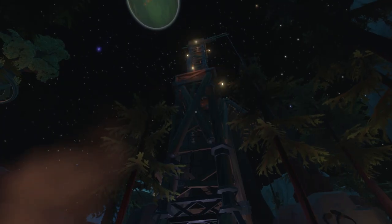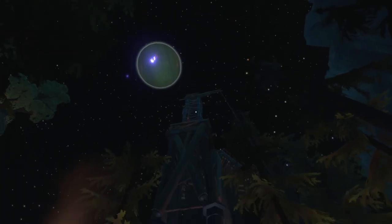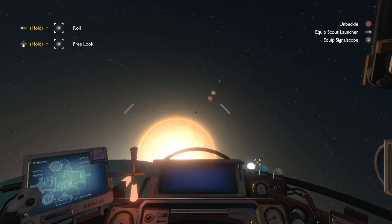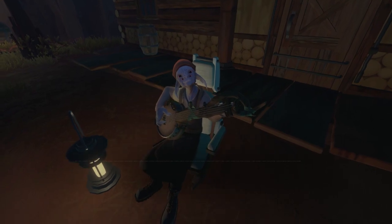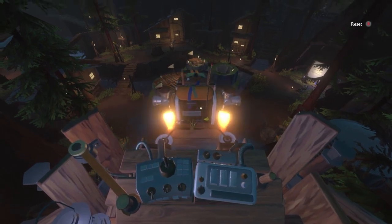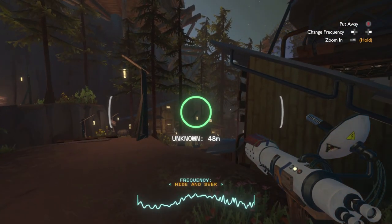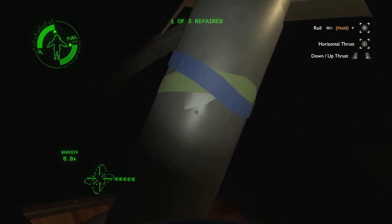In The Outer Wilds, you are an eager astronaut about to embark on their first voyage into the solar system. You wake up on your little planet of Timber Hearth and need to go to the observatory to get the launch codes. On the way, you can talk to your fellow Hearthians and they'll teach you different mechanics by explaining the weird and wonderful things that litter the village. These tutorials are completely optional — you can run past them and just grab the codes — but honestly, take a half an hour and do them. You will set yourself up for a much better launch into The Outer Wilds.